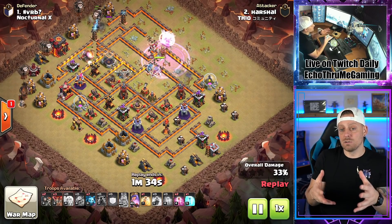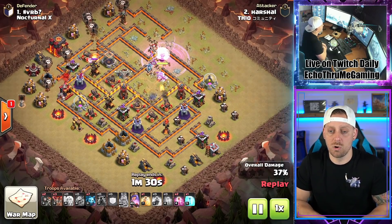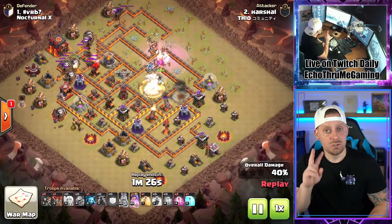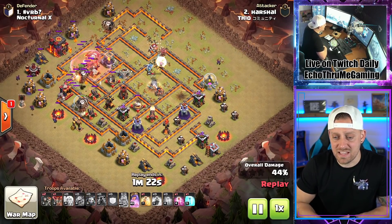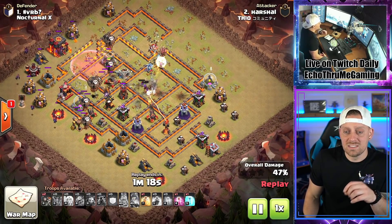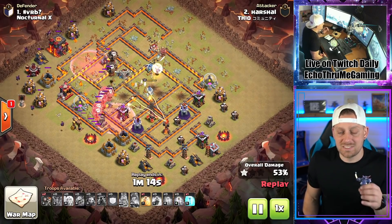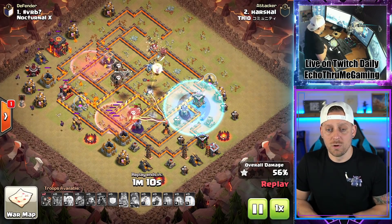Now it's Lalo time. Lava Hound in front, balloons behind — there's actually two Lava Hounds in this one, one from each corner, and the balloons are going to path on through. With one heal, two haste, and one freeze left — look at the Queen aggroing everything! Her ability popped right there, taking down the bow, taking down ground defenses. She was being attacked by like five defenses at once, just tanking for those balloons.